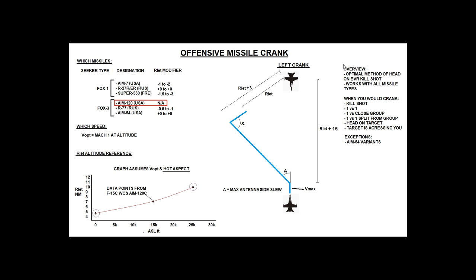Overview: what is offensive missile cranking? It is the optimal method of a head-on BVR kill shot. 'Method' is method. 'Head-on' means we are facing the opponent and the opponent is facing us. 'Kill shot' — remember, when you want to shoot a missile at another aircraft it's not always to kill them; you could almost say it's rarely to kill them in modern BVR. It works with all missile types — Fox 1, Fox 2, or Fox 3.